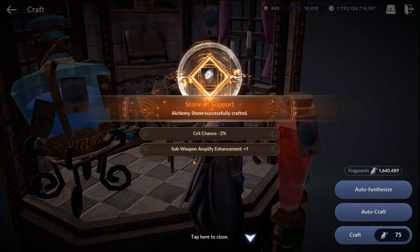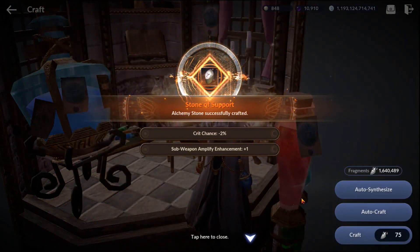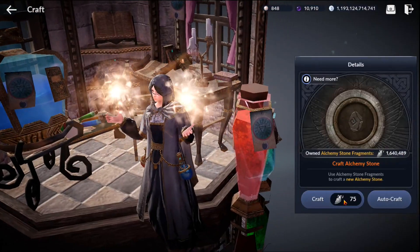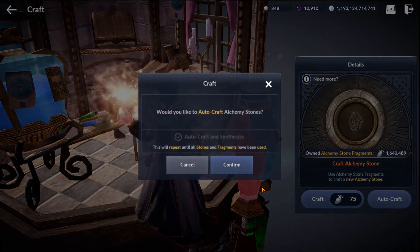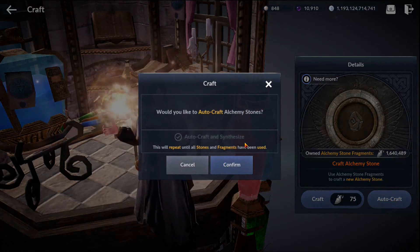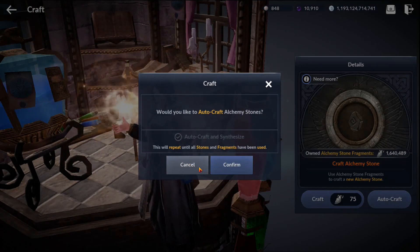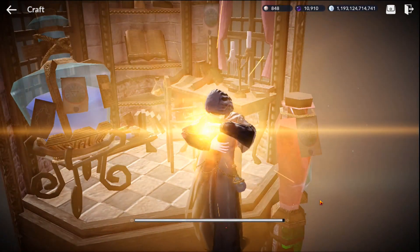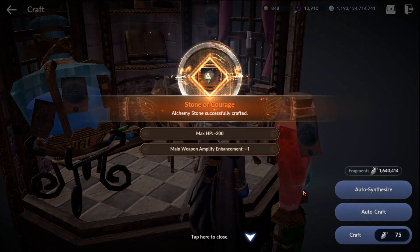The crit chance is negative two percent, so you take a hit on crit chance, but your sub weapon will gain plus one in level. When it comes to the auto craft button next to craft, you tap on it and it asks if you'd like to auto craft alchemy stones based on all the fragments you have. You can tap auto craft and synthesize — which we'll talk about next — but for now we're just going to make a few to show you the synthesize section.